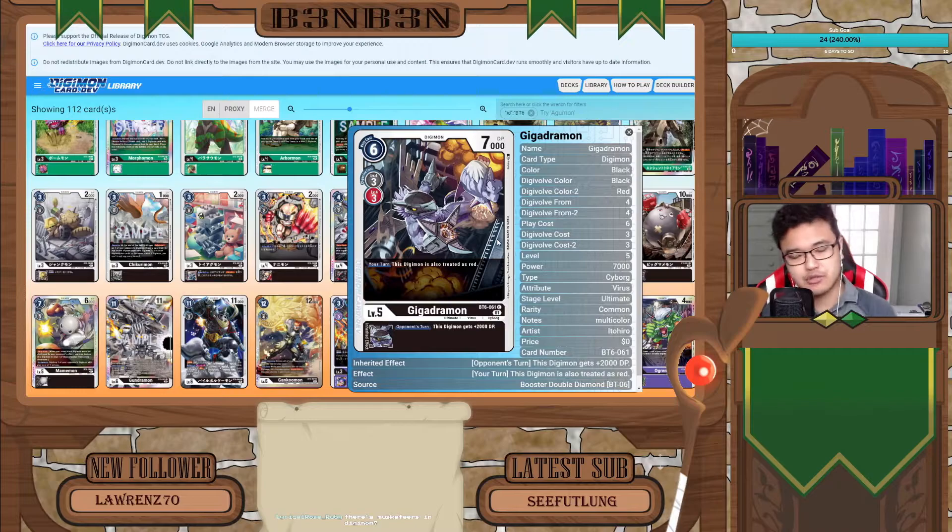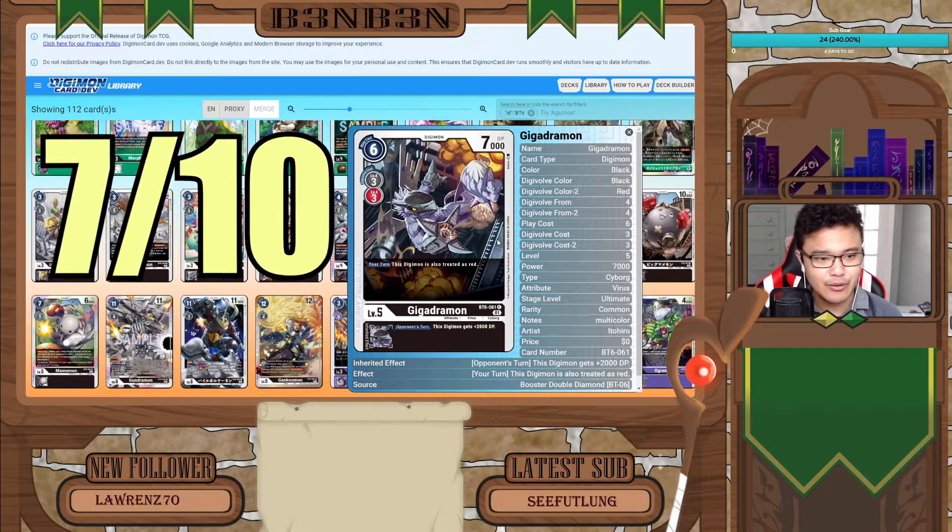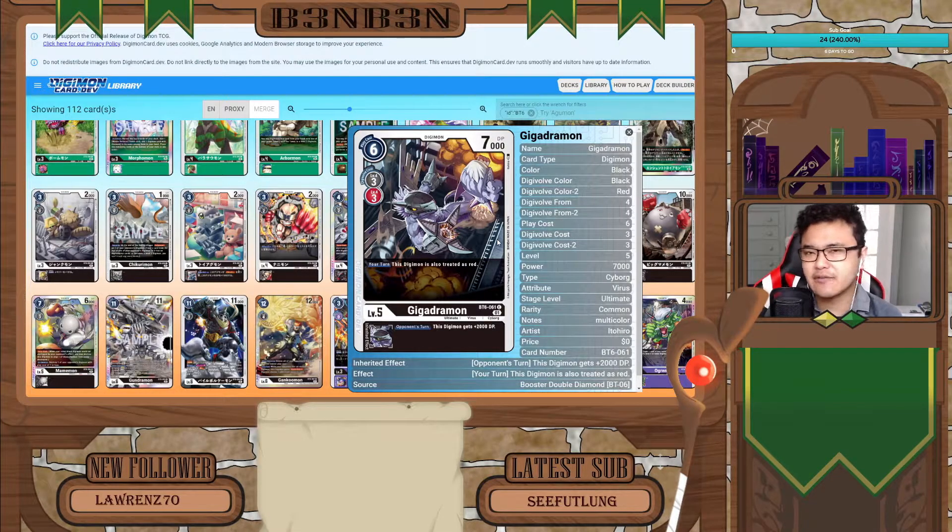Gigajomon has the ability that during your turn, this Digimon is also treated as red. And the inheritable effect gives this Digimon 2,000 DP during your opponent's turn. So during the opponent's turn, getting 2,000 DP makes it a 13,000 power blocker, which is relatively good. Having it treated as a red card also allows you to digivolve from it into Magna Kidmon if you desire. That is why we will give this card a solid 7 out of 10 — its abilities are relatively lackluster on their own but it has good synergy with the Three Musketeers, and at 6 cost it's relatively cheap for a level 5.